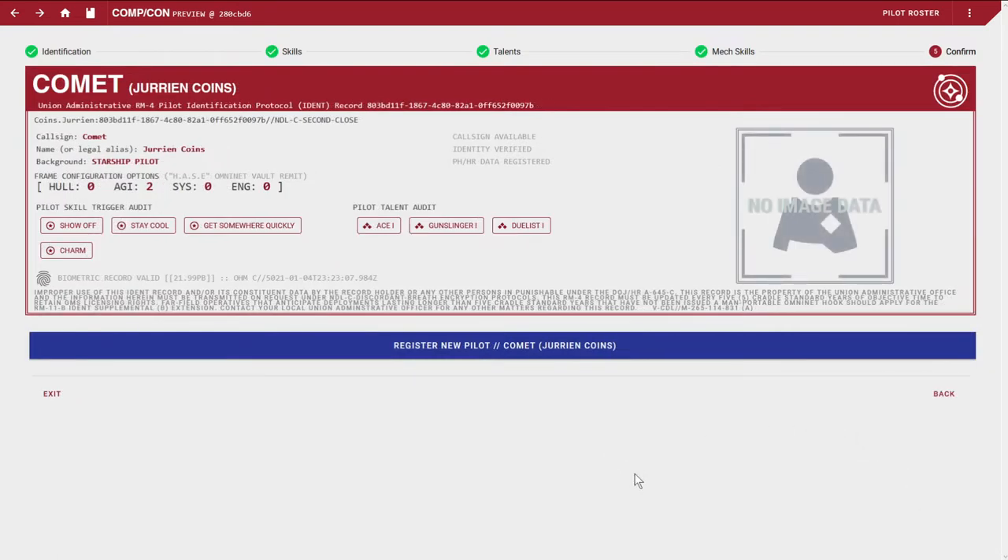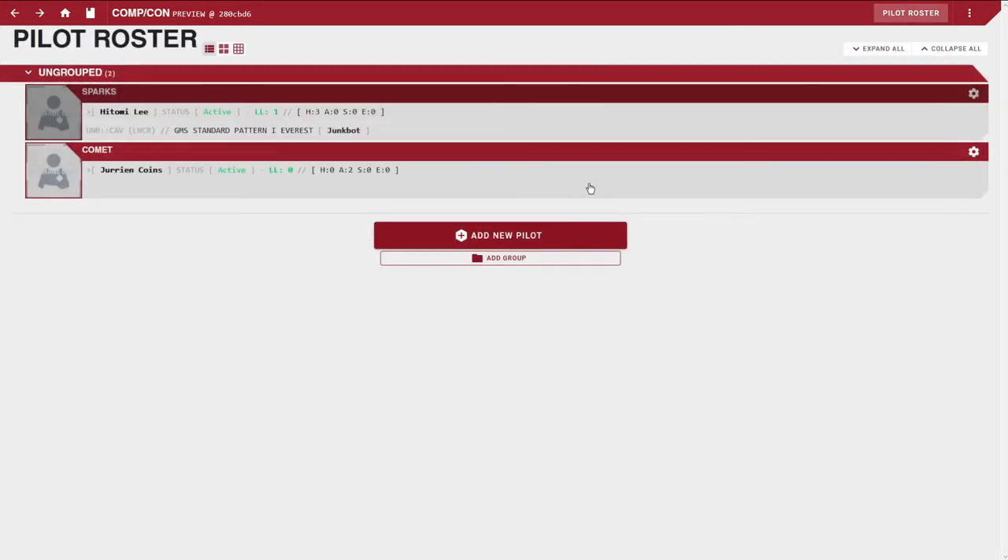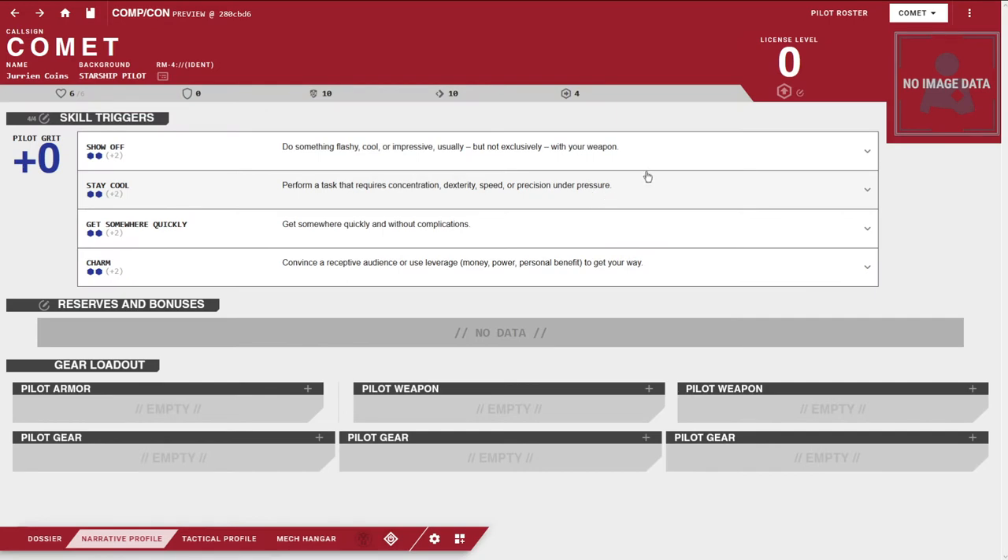So this is just the pilot. Jurian Coins, callsign Comet, who is a former starship pilot, with skill triggers of showing off, staying cool, getting somewhere quickly, and being charming. His talents are Ace, Gunslinger, and Duelist — trying to make something that's good at ranged, melee, and flying, while putting points into Agility.